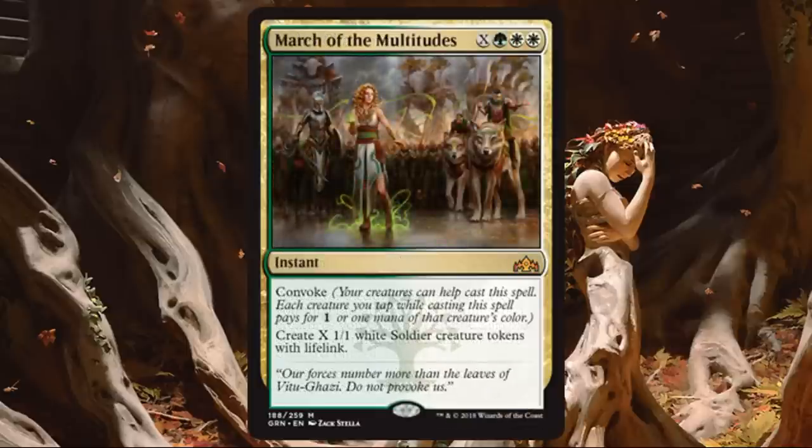March of the Multitudes. This one's a Mythic, so you won't see it a lot, but if you're in these colors go for it. Two white makes it a little hard to splash, but it's only one green and X, and it has Convoke. Create X 1-1 white soldier creature tokens with lifelink — that could be a lot of lifelink creatures. It's at instant speed, so you can use it as a combat trick or wait until your opponent's end step so they don't know what's coming. You could also make chump blockers with lifelink to hang on until your next big spell. Often going to lead to a big, game-winning play.